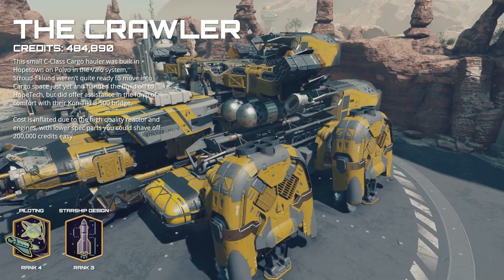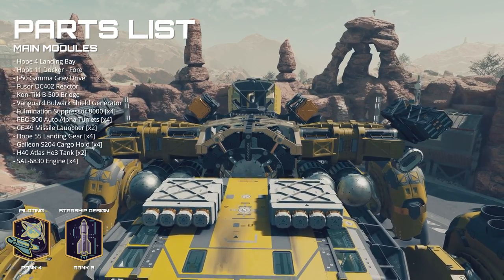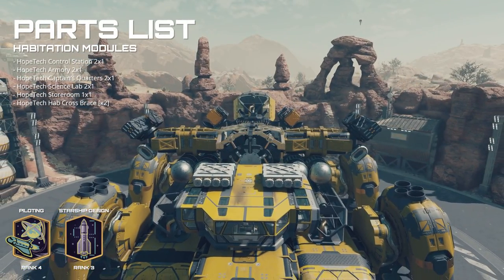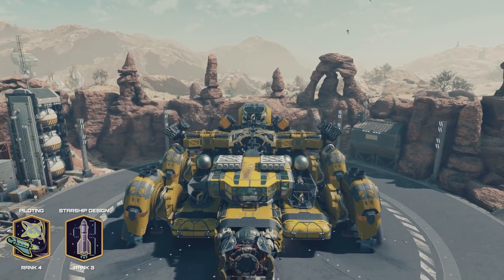Today we are building a cargo ship I've dubbed the Crawler. It is from Hopetown in the Velo system. You'll have to make a stop into Stroud Eklund's Staryard just to grab the cockpit as well. Parts list can be found here.